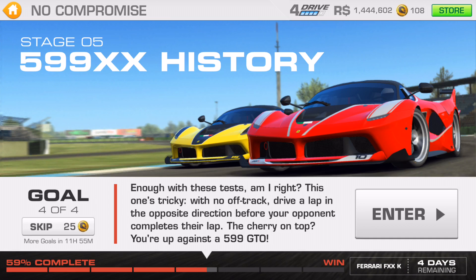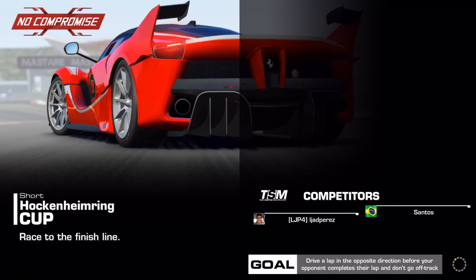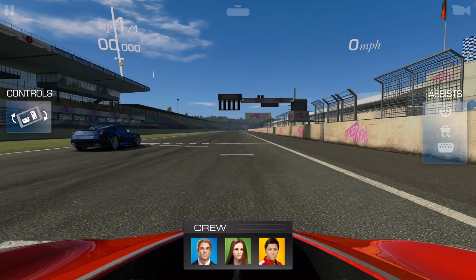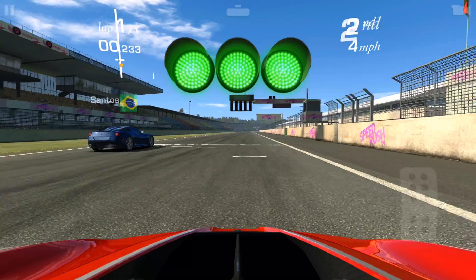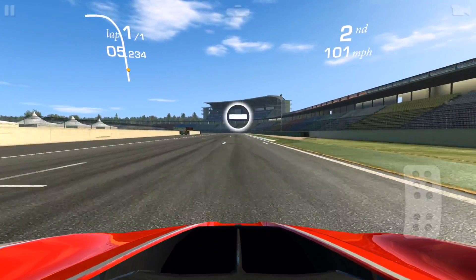We have been racing in the national configuration for the last 3 goals, but this time we are in Hockenheim Short. It is a shorter course, but you have to complete a lap in the opposite direction before your opponent, which is a 599 GTO, gets to finish his lap — and you have to do this without going off track.